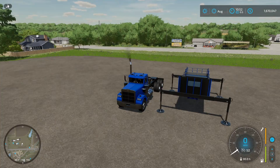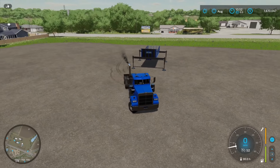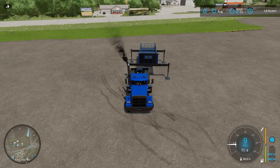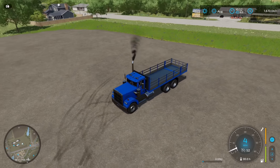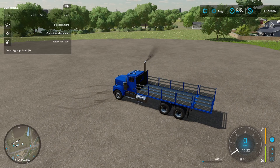Here they are. All you got to do is turn on your engine and then you're going to maneuver underneath of it and you'll get a message that's going to say connect. Connect it and there it is. Now this thing does have a few options — if you want to load this manually you can, or if you want to simulate the sides folding down you can do that too.